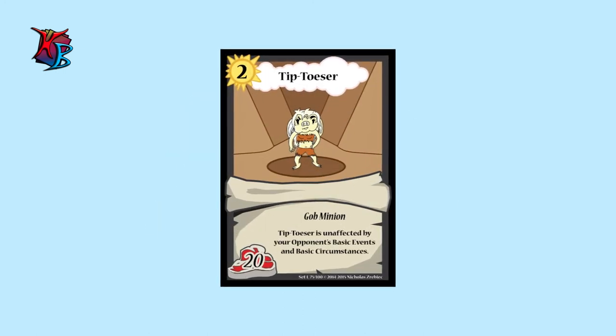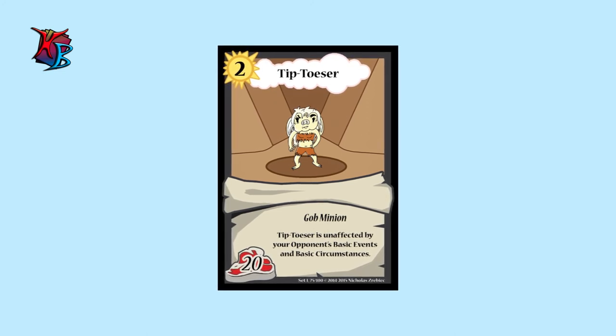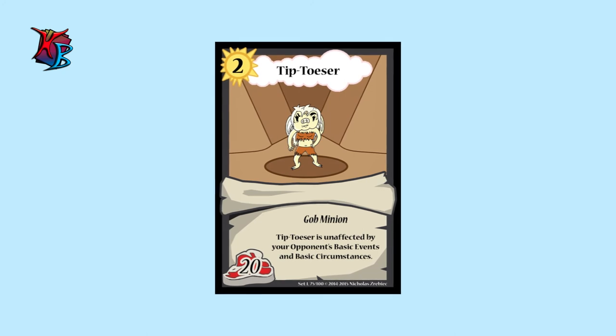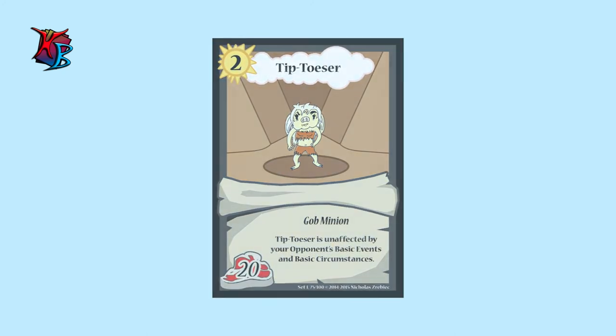Kicking it off at number 1, we have Tiptozer. Despite having only 20 buffiness at level 2, Tiptozer is completely unaffected by your opponent's basic events and basic circumstances. This is a great minion to play if your enemies love being the eventful type of player throughout the game.